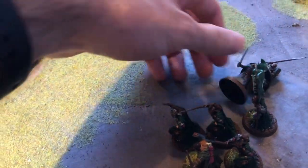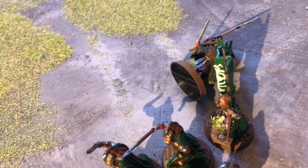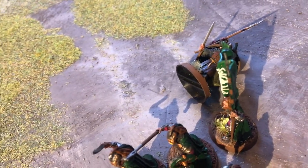He gets thrown back two inches and hits this other guy. Anyone he passes over during his flying sequence takes a Strength 6 hit. That's a Strength 6 hit on a Rohan Royal Guard — not bad at all. So that's one shot: we've killed one model and knocked another over. A pretty effective siege weapon shot.